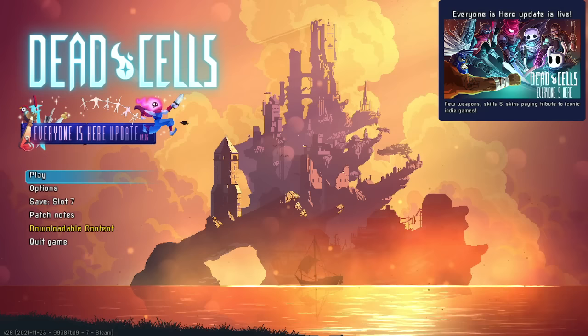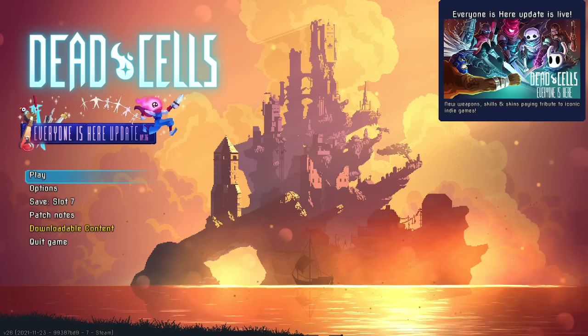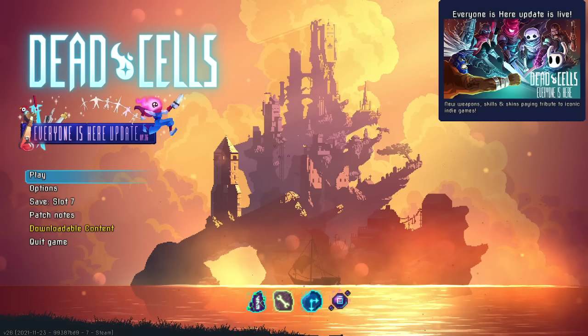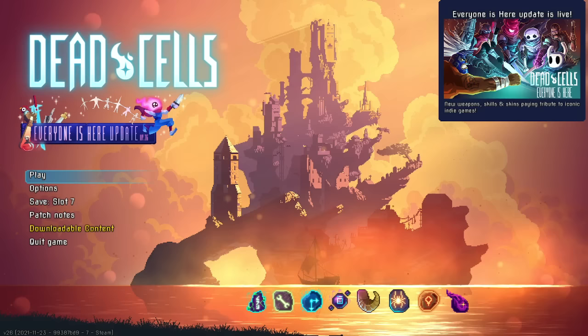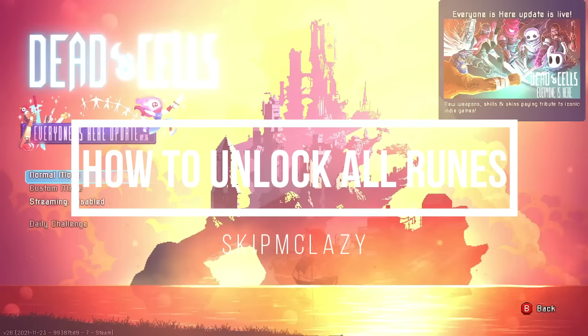Hey everyone, Skip here. Welcome back to Dead Cells. Today we're going to be walking through how to actually unlock all of the different runes within Dead Cells. Runes are things like giving you the ability to climb vines or smash through floors with the Ram Rune, or climb up walls with the Spider Rune. These are the persistent upgrades you get during the course of playing Dead Cells. You can get all of these without ever dying in the game, with the exception of the Homunculus Rune, which you get for defeating the Hand of the King for the first time. But we'll walk through the easiest path to actually getting and picking up all of these.